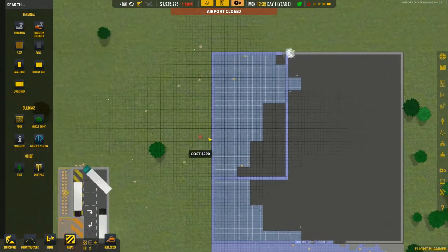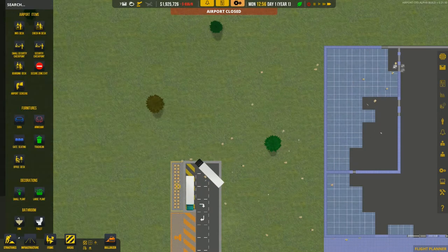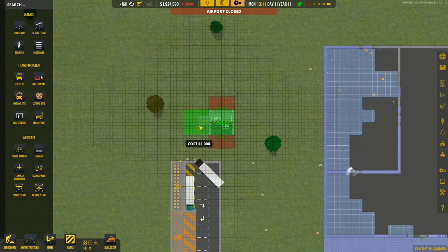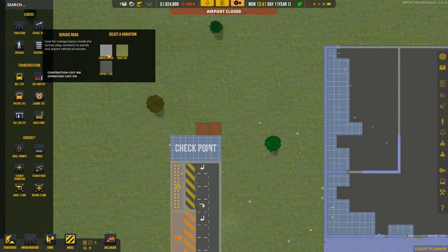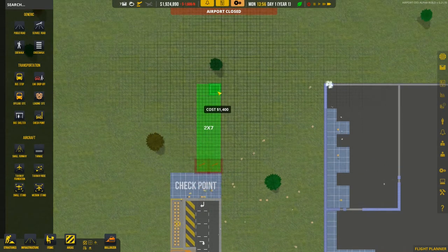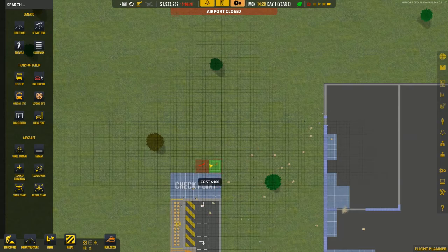We probably didn't need it this big, but we'll plan ahead and get the infrastructure in. For the checkpoint, it needs two regular roads and two service roads. The service roads go kind of behind the gate up here. When you use asphalt or concrete — I want to do everything in asphalt, actually no, let's do concrete for the terminal, and I'll do the taxiways all in asphalt.